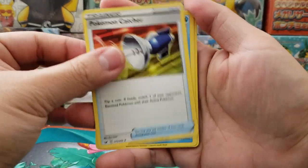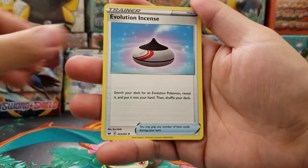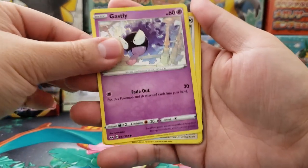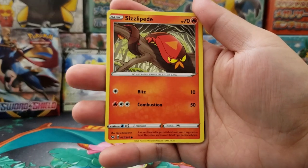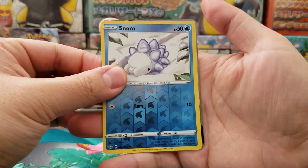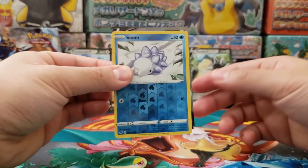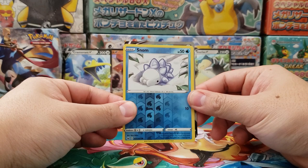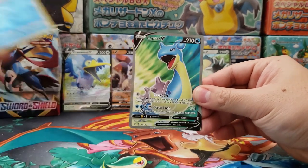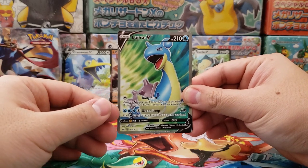We got Pokemon Catcher, Drizzile, Evolution Incense, Clobbopus, Bunnelby, Rookidee, Sizzlipede, Snom, Stonejourner holographic reverse. And is that — is that another V card? That is a blue border I think — we got ourselves Lapras V!